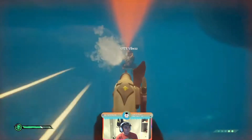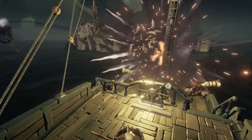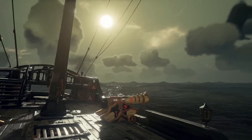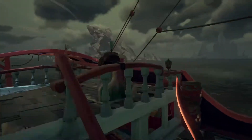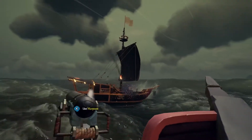Blunder bombs, on the other hand, are better played by shooting at either the front or the back of the ship. When you shoot a blunder bomb at another ship, it will knock the ship but it won't do any damage. I find it's best to use these in only two situations. First, if you want to change their ship's direction — if they're sailing next to you, hitting the back of their ship will turn them towards you, and hitting the front will turn them away from you.